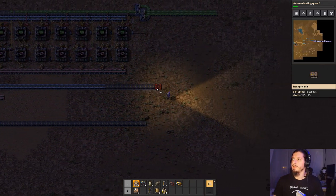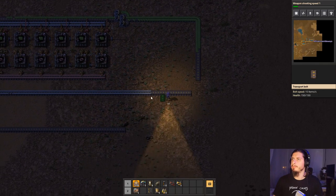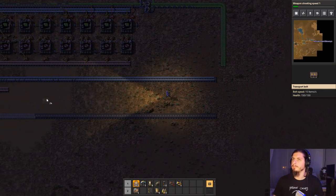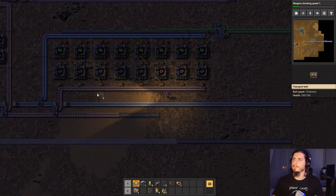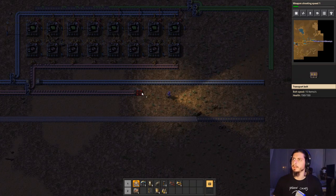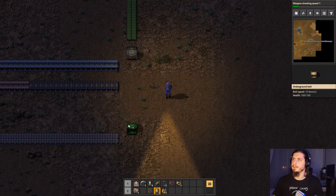So we're finally getting some electronic circuits up, which I think is super fine and dandy. I'm gonna move these down into the bus. I did not account for — oh crap. I'm gonna do some spaghettios things in there once we have the full bus going. We're gonna move these electronic circuits into the main bus.